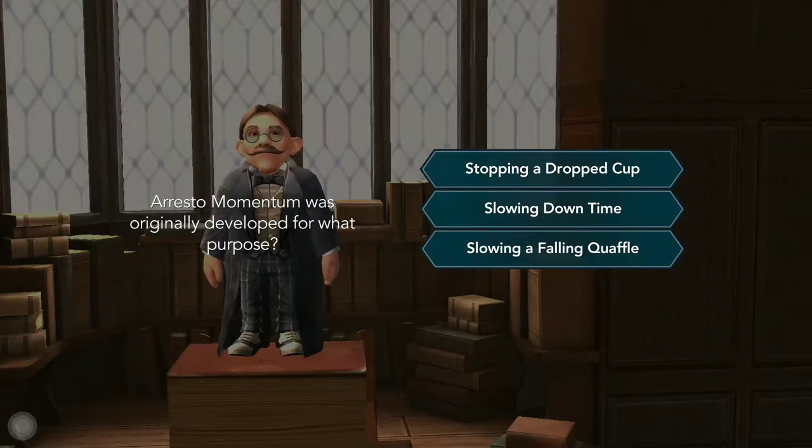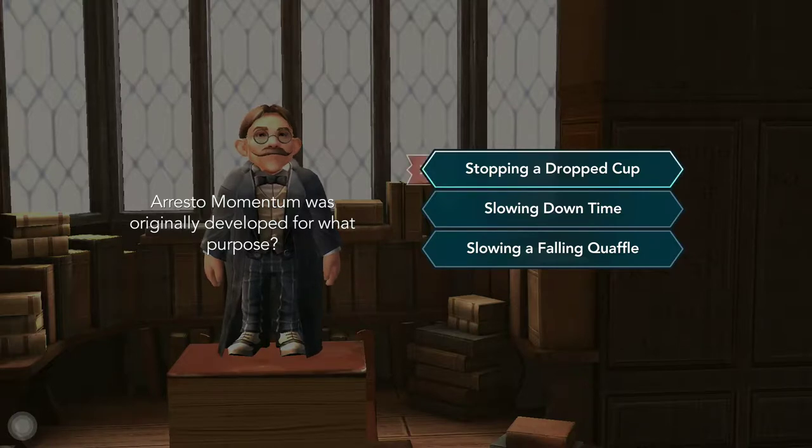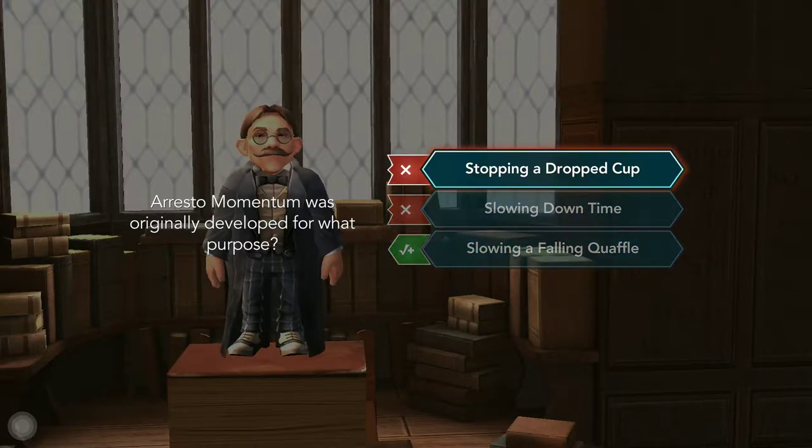Arrestor Momentum has been developed for what purpose — for stopping a dropped cup, slowing down time, or slowing your falling coffee? Dropped cup maybe. What the hell? How was I supposed to know that?